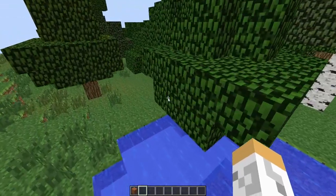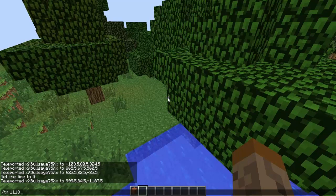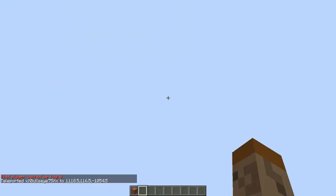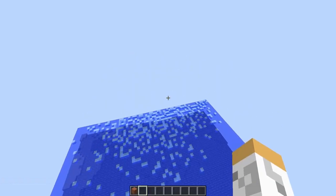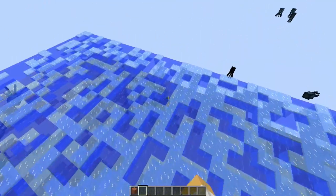Next we have a frozen ocean biome at coordinates 1118, 116, negative 1055. The chunks need to load — but here we have a frozen ocean. This is really cool, it's just a random ocean that's frozen so you can run on it.